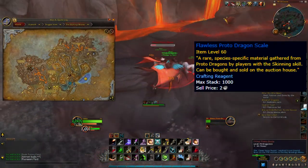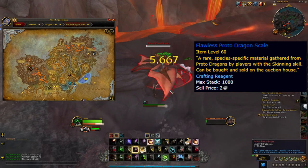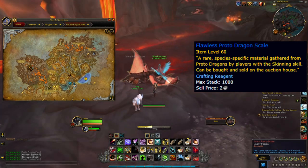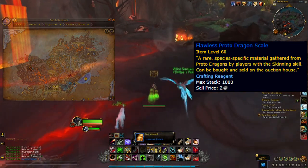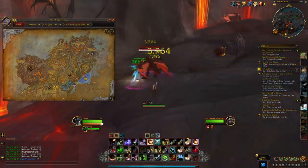Flawless Proto Drake Scales unsurprisingly come from Proto Drakes. You can find endless amounts of these in the northeast Awakening Shore, right near where you first arrive on the Dragon Isles. I have no idea why these are marked as rare — they don't seem any rarer than any of the others. This is a high traffic area, so once again you can pick up some free corpses for skinning.